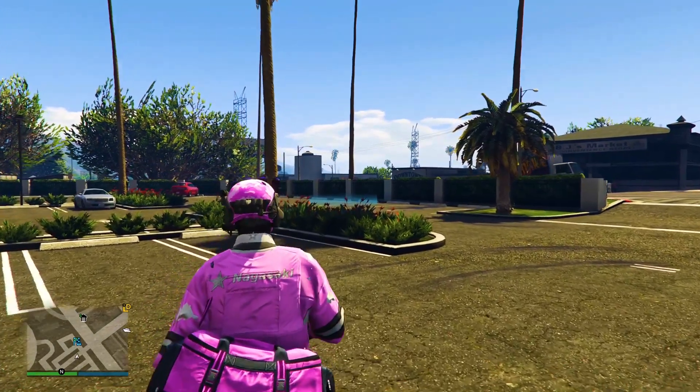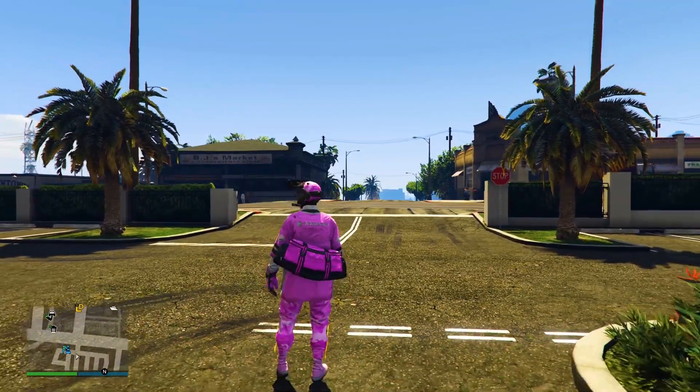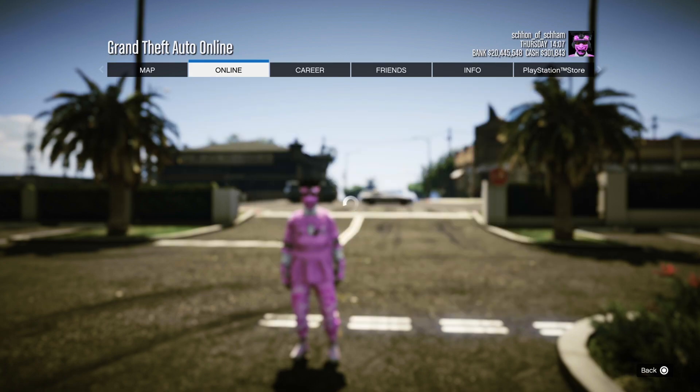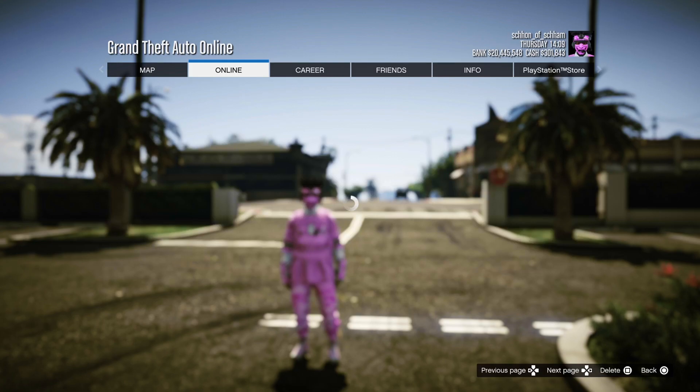The requirements for this glitch are to bookmark the jobs that I will leave in both the comment section and the description down below. Once you guys have bookmarked the jobs, what you want to do is pause the game, go to Online, Jobs, Play Jobs, Bookmarks, Last Team Standing, and scroll through until you find the jobs called Duffel Bag by Husky on the score 70.